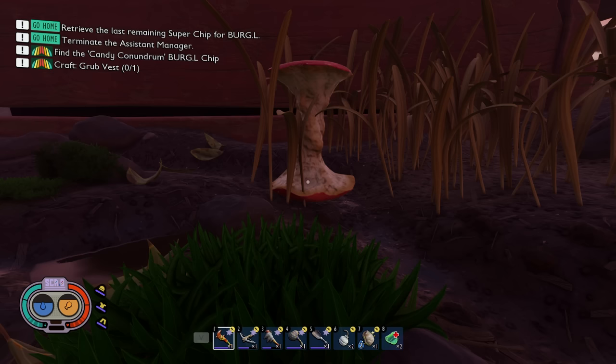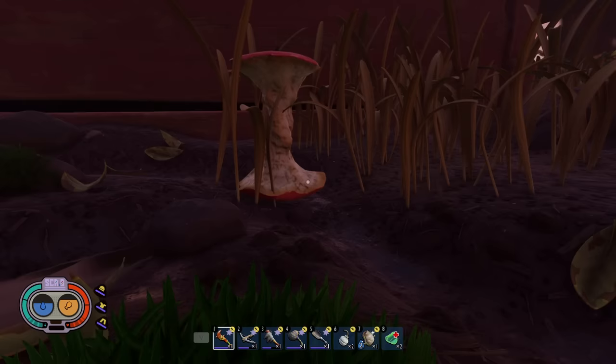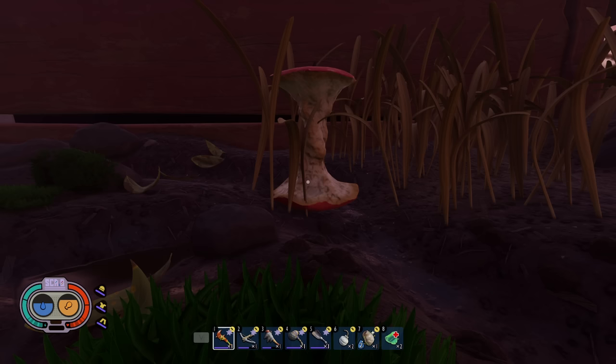Don't build where human food spawns. As you explore the map, you'll find locations where apples, hot dogs, and cookies spawn. They always spawn in the exact same locations. If you chop one up and then build your base where it was located, when it's time to respawn, it will appear right inside your base. You cannot block the food from spawning in, so avoid building in those spots.